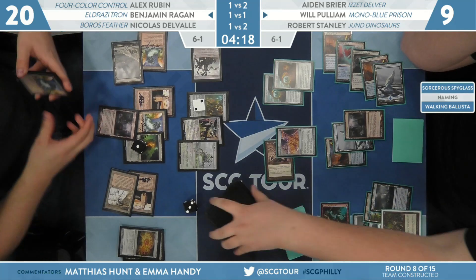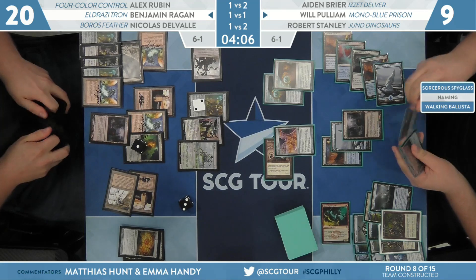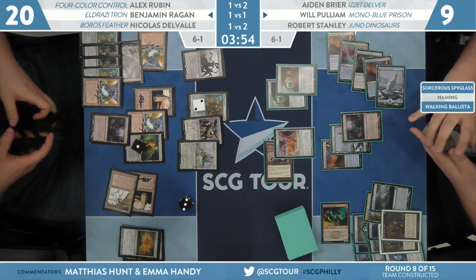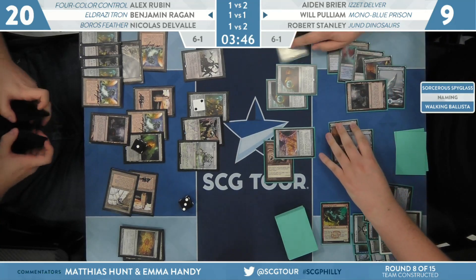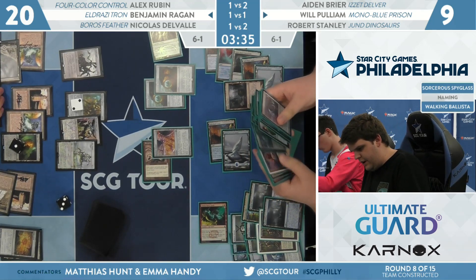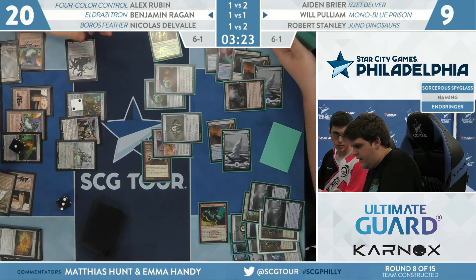Blast Zone cracked on three — one Ensnaring Bridge was saved with Welding Jar, tapped due to regenerate. It doesn't turn off when tapped — it's a continuous artifact, not a mono artifact. Will's deck is heavy on the continuous artifacts. Another Tolaria West from Pulliam. Second Spyglass was naming Endbringer — so we have one on Ballista, one on Endbringer. At some point, you wonder whether Ben's going to go upstairs with Endbringer, but once you're on the card-drawing line, you're in — and now that there's a Spyglass on Endbringer, he just gets to draw a card each turn.